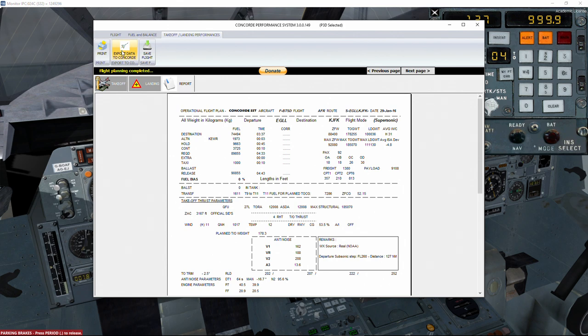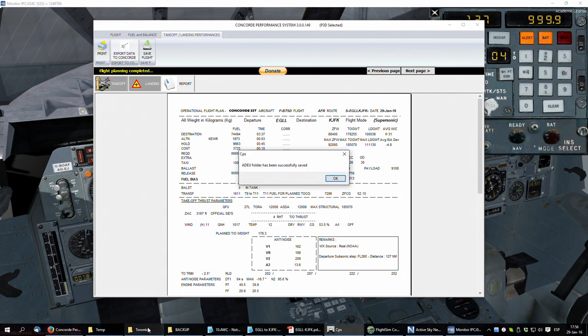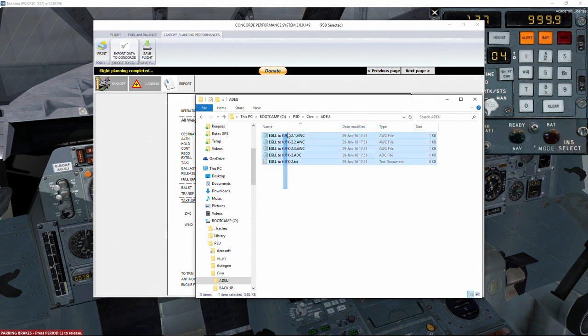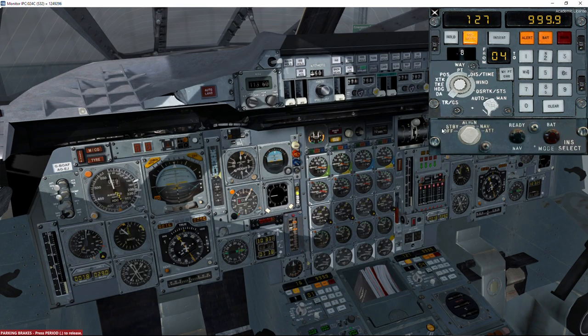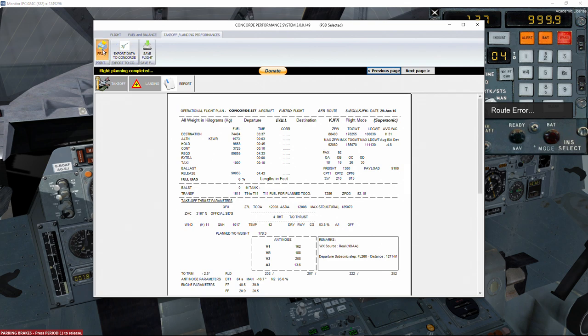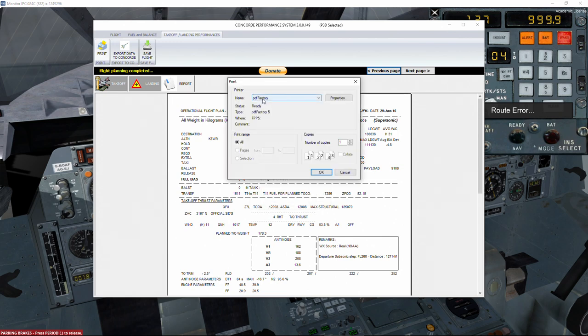We can export this data to Concorde. One recommendation: do this before loading Concorde, because when you click Export Data, CPS creates a backup folder containing all routes and a separate ADEU folder with only the current flight — making it much easier to find the route in the Route Reader. However, there is now an error because it cannot find waypoint number 7, due to a conflict between the folders.